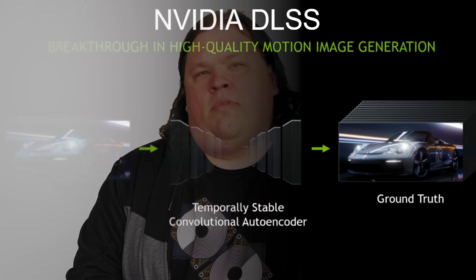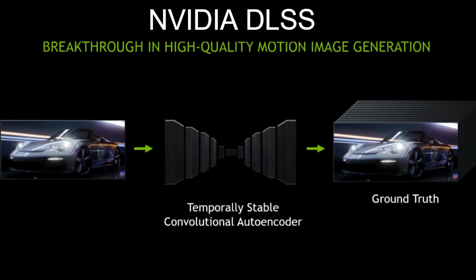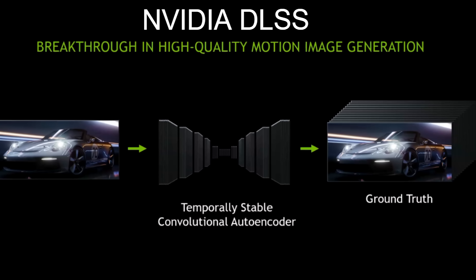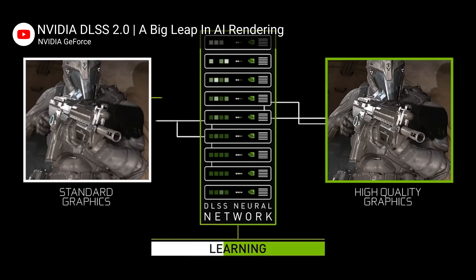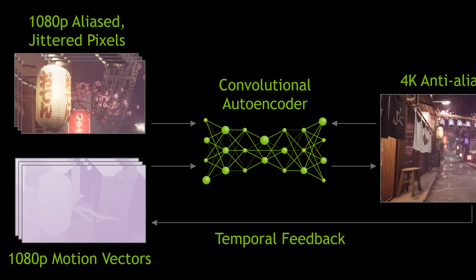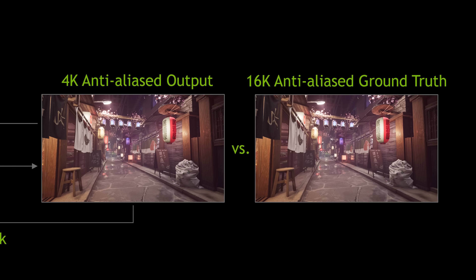DLSS, however, is quite different than standard supersampling and it's actually less demanding on your GPU. Instead of simply forcing your GPU to render higher resolution frames from scratch, it uses a neural network to predict what the frame should look like. The neural network is trained by an NVIDIA supercomputer that feeds it correct frames from certain games to help it learn how to generate extra pixels accurately. These correct frames are actually 16K images, so the AI will have a very granular level of detail to learn from.